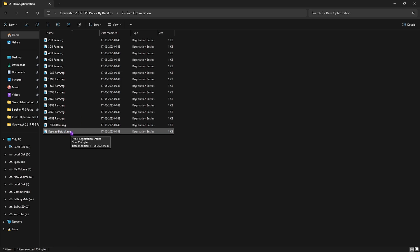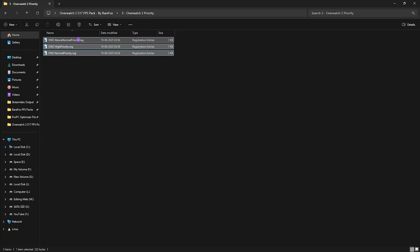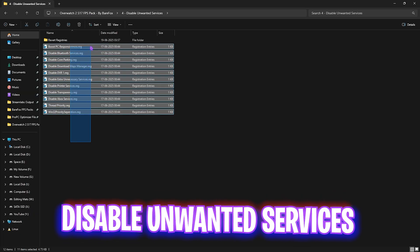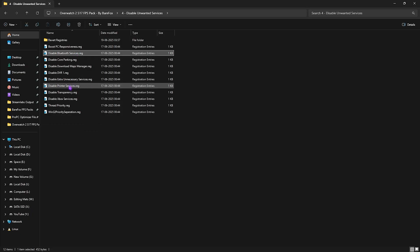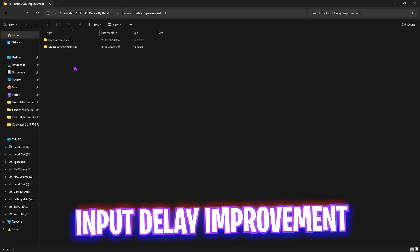In case anything goes wrong with the RAM registry, you can reset it using the included default file. The third folder is Overwatch 2 Priority — apply one of the three priority options based on your PC specs (leave your specs in the comments and I'll tell you which to apply). The fourth folder is Disable Unwanted Services — disable all listed services except any Bluetooth or printer services you use. Use the Revert Registries folder to re-enable anything if needed.